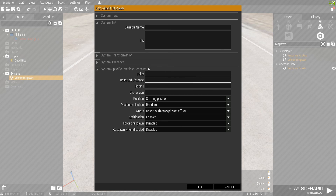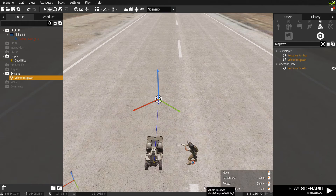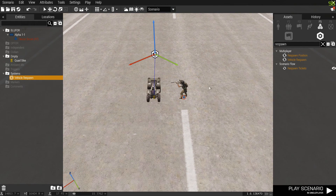To get a 10-minute respawn delay you multiply 10 by 60 — that's the number you type in for a 10-minute delay. Next is Deserted Distance — if I type in 10, that means 10 meters. Let me show you what Deserted Distance means.